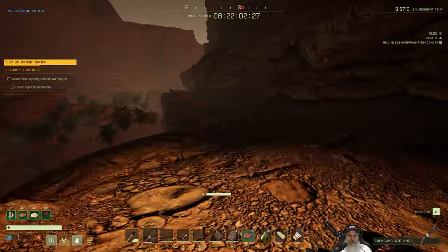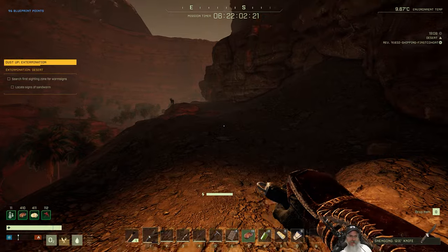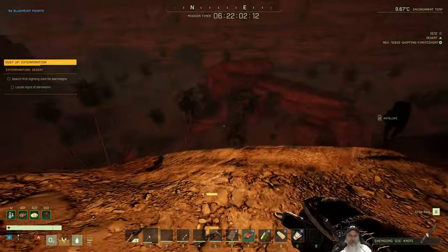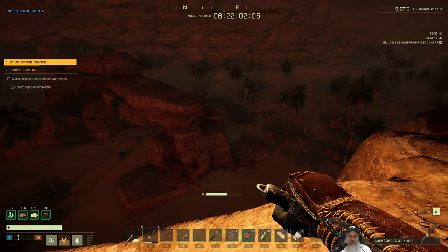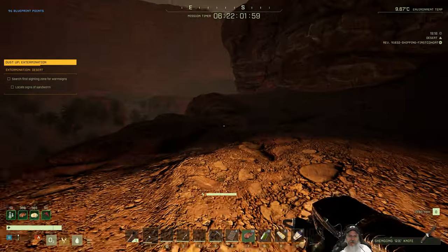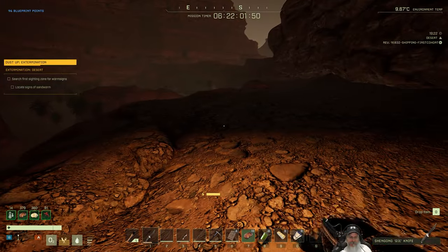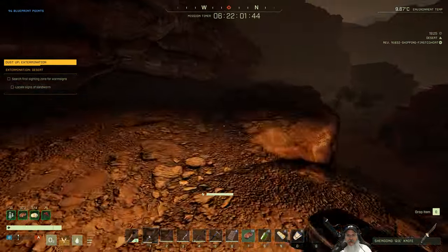There's kind of an invisible wall there. Let's just run the length of this at least until we get through the circle area, and then go back down and run along down there. I really don't have any idea what I'm looking for — is it supposed to be a hole in the ground or something? Okay, we're at the edge of the circle — no worm sign. We'd better go back to the ramp.